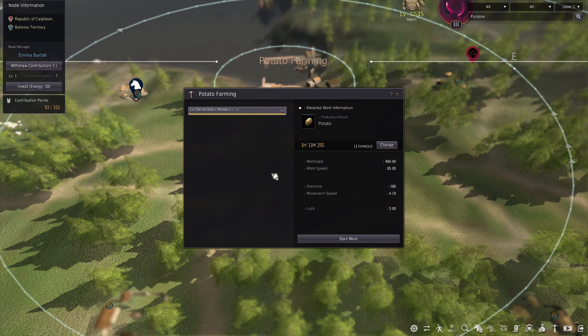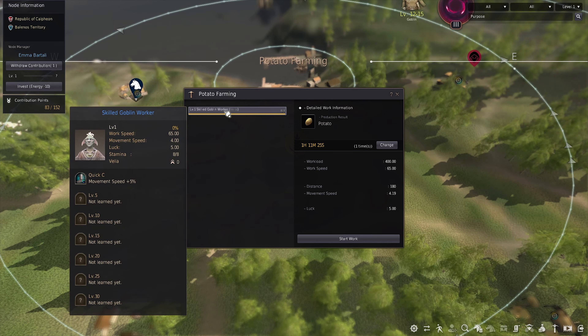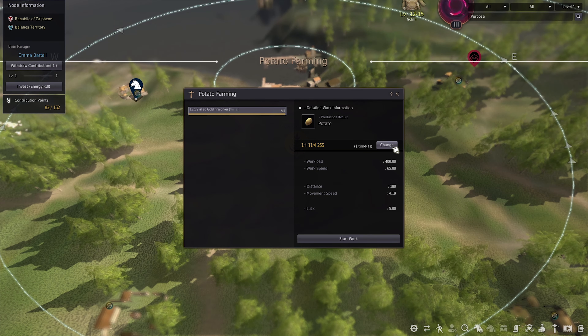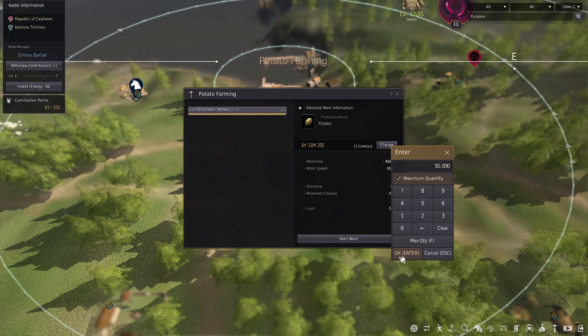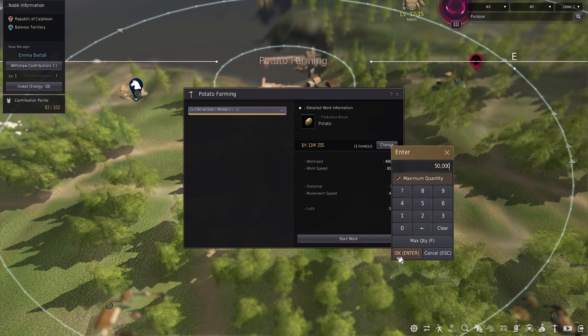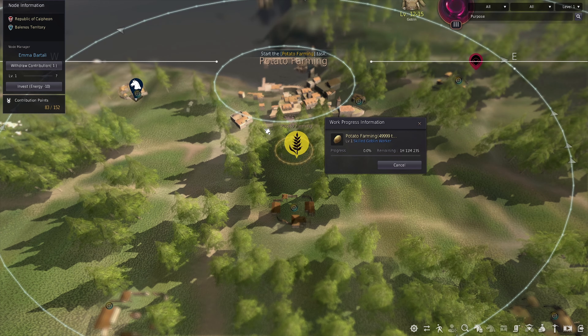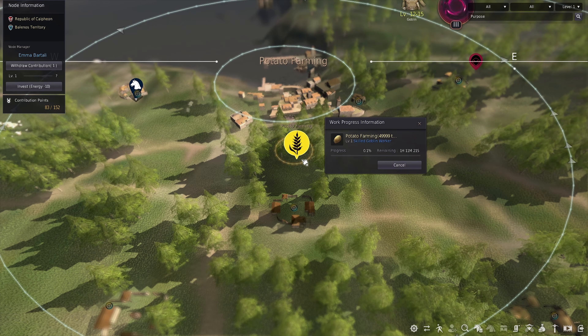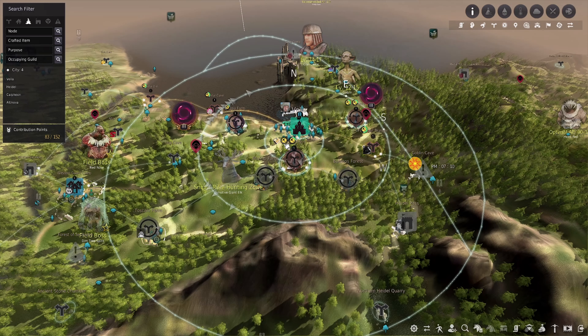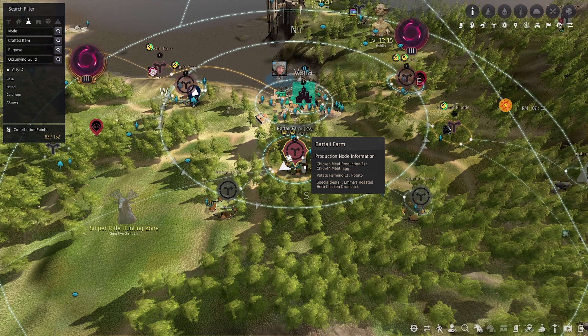It just takes one contribution point — it's not anything crazy. Then your worker will pop up. I'm going to click on them and make them work. By the way, you feed your workers by feeding them beer. Hit OK and then go to start working. Once you've owned this node, you can do all of this from your map — you don't have to talk to a node manager. You just have to do it for the first time at a node manager.